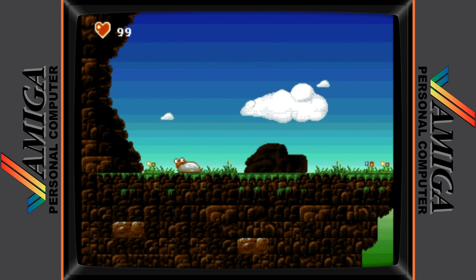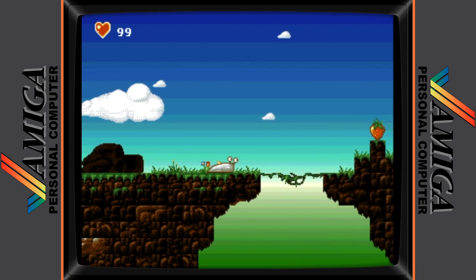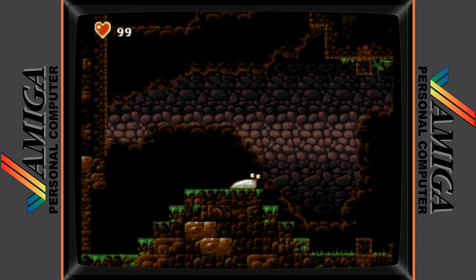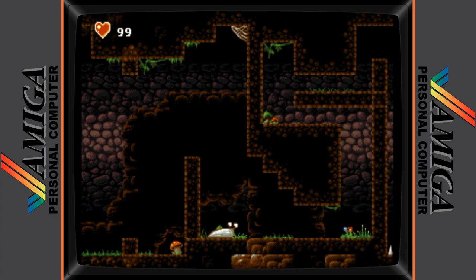The backstory to the game is that you're a tiny leopard slug who has awakened from their slumber and gone out to look for some food. Slug spots a nice looking strawberry in the distance and heads off to collect it when he falls down deep into a hole in the earth. With the thought of the juicy red breakfast still in his mind, Slug is unperturbed and determined to have a strawberry feast today, and sets off to find a way back up to the object of his desire.